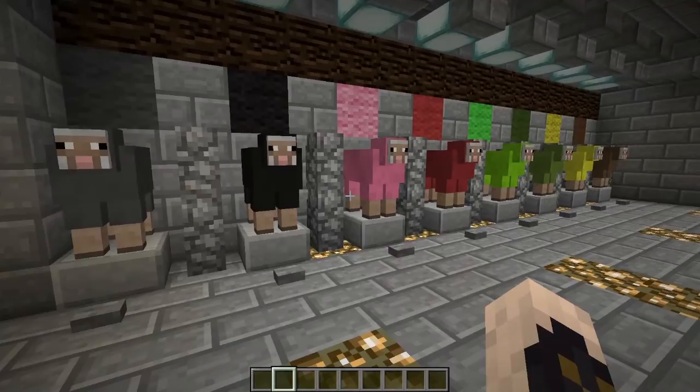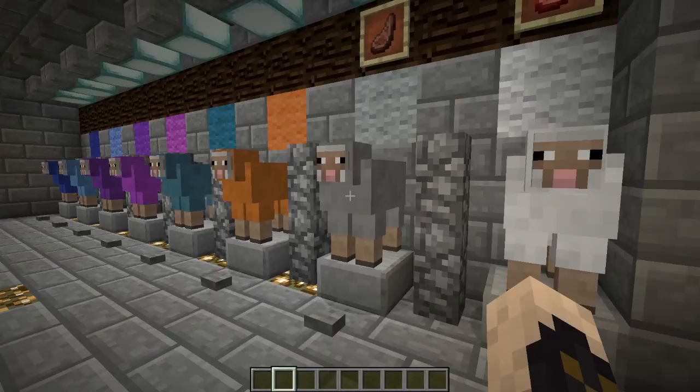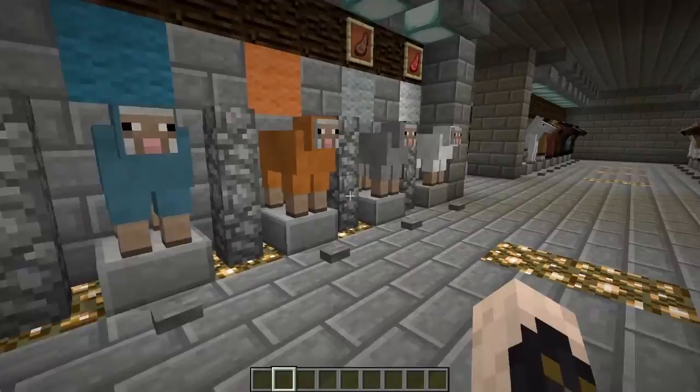And then finally, we have some sheep. We have all the different types of them, the different colors. I put in the wool above them because I found that sometimes the color of the sheep doesn't exactly match the color of the wool, so we will be able to tell — keep an eye on that sort of thing in here.